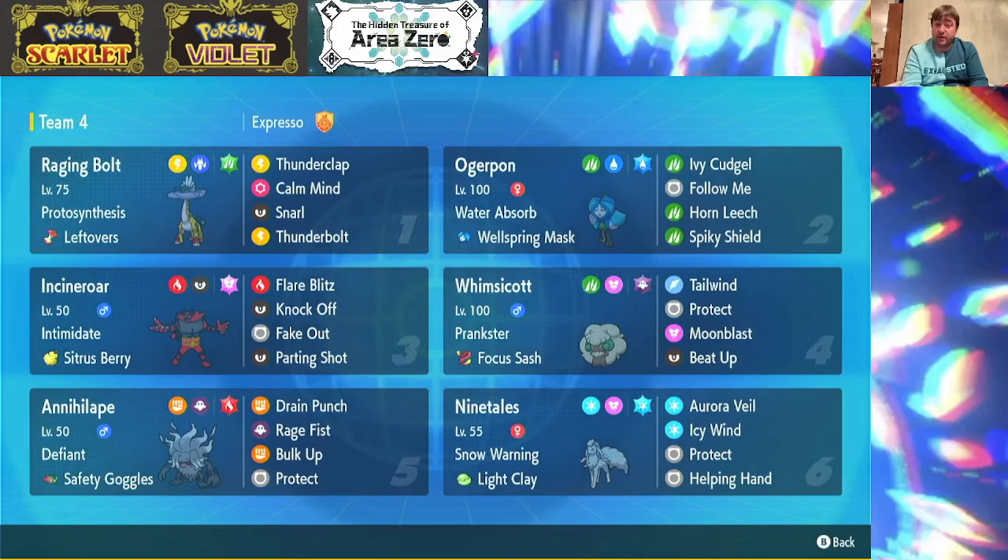We have Whimsicott for speed support with Tailwind. We have Moonblast to make sure it's not just strictly a sitting duck, and then we have Beat Up specifically just to hit Annihilate to power up that Rage Fist and basically go right out of the gate. We hit it four times, which means Rage Fist goes up 50 power per hit — so we're looking at roughly a base 250 Rage Fist after one Beat Up.